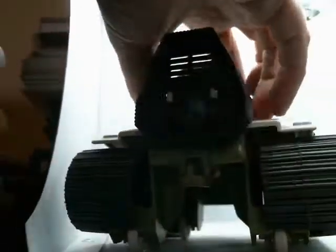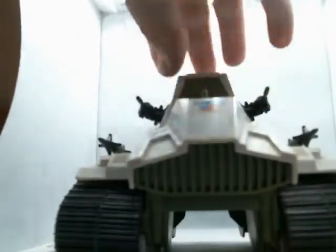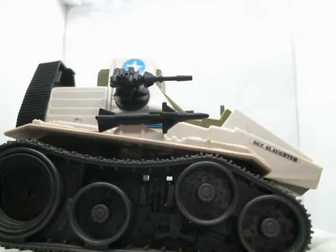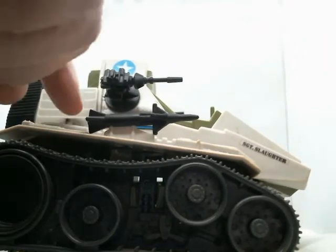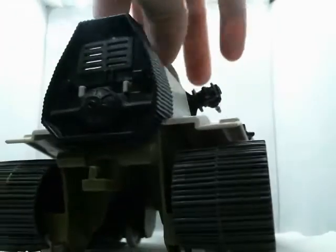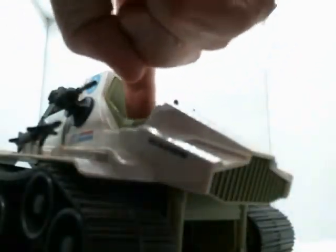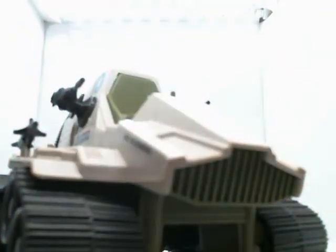So let me turn Sergeant Slaughter's Terminator tank — the Triple T — around for you. This was basically created and produced in quantity back in 1986 by Hasbro, of course the creators of GI Joe. It holds, as you can see with the step mount pegs right there, up to three figures — two Marauders on the side mounts and Sergeant Slaughter up front where he would sit and drive his Triple T tank.